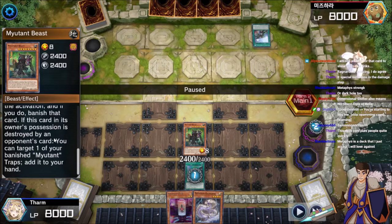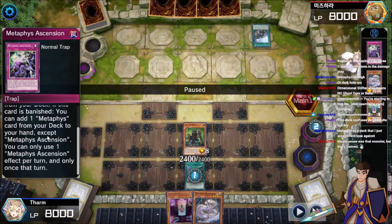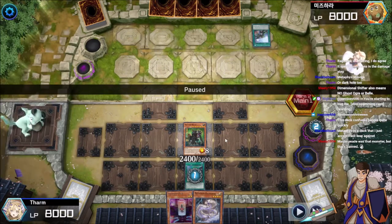If this card in its own possession is destroyed by an opponent's card — such as True King's Return somehow popping this — you can target a banished Mutant Trap and add it to your hand. And wouldn't you know it, Mutant's Ascension — or Metaphys Ascension — is banished. It only retrieves Mutant Trap, but that's still pretty good.